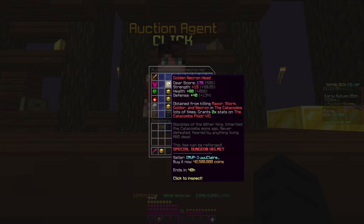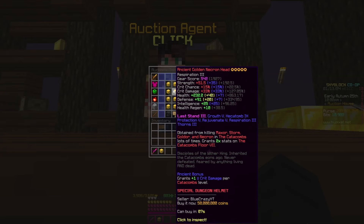After spending around 4 million coins on upgrades, it costs you around 46.5 million coins total. You can look back in the auction house and see that the lowest price for an upgraded necron head is around 50 million, so if you list it at a lower price, you can easily sell it for a profit.